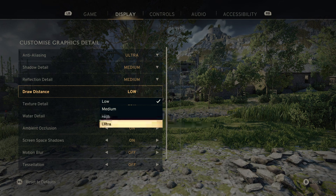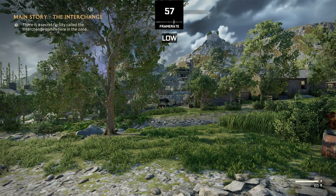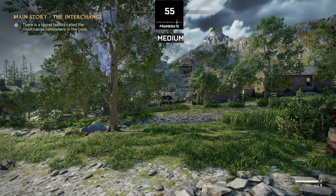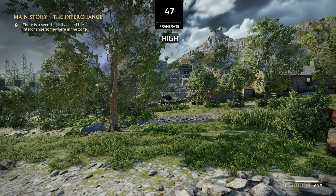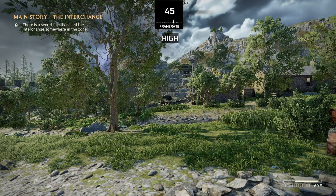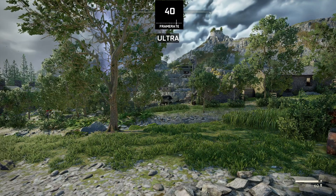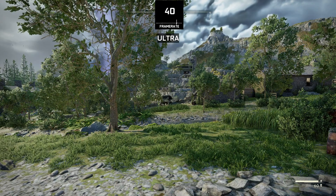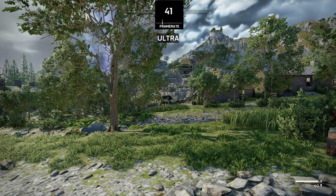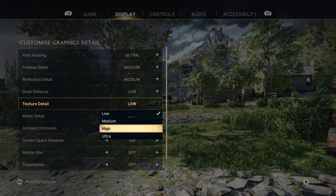Next is draw distance quality, which determines how far and how detailed the game looks at a distance. This is the most important setting in the entire game — the FPS drop with every preset is massive. Just going from medium to high we lose 10 FPS, and even more switching to ultra. Keep it on medium or low to avoid the performance drops, because setting it to high massively drops FPS.